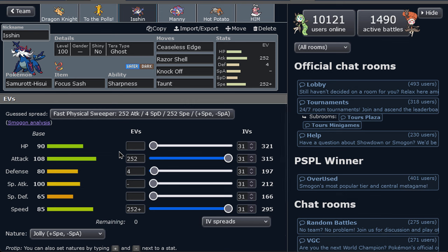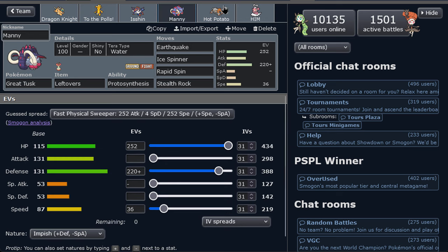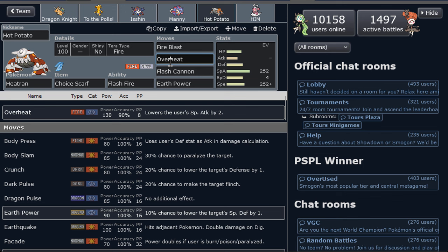We've got lead Samurott to set up the spikes, Razor Shell for damage, Knock Off for utility turn one, and Taunt in case we face any slower hazard setters or setup mons. Samurott has Tera Ghost to block the Rapid Spin if needed. We also have a defensive Great Tusk with Mamoswine coverage and a Tera Water, giving us a bulkier option with Rapid Spin.